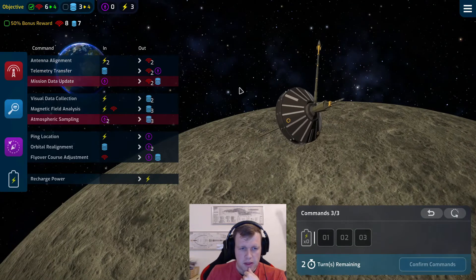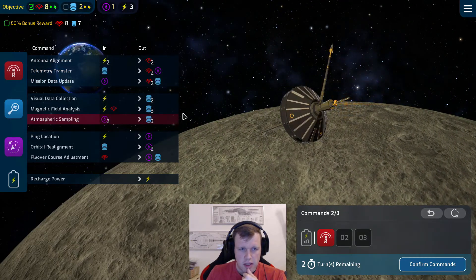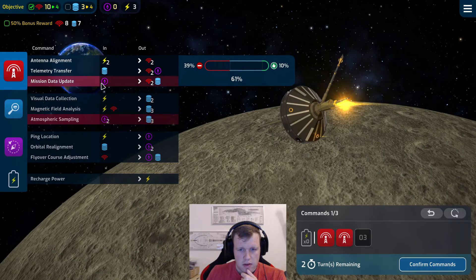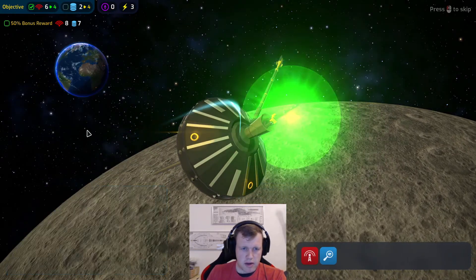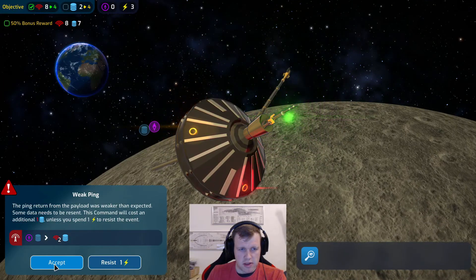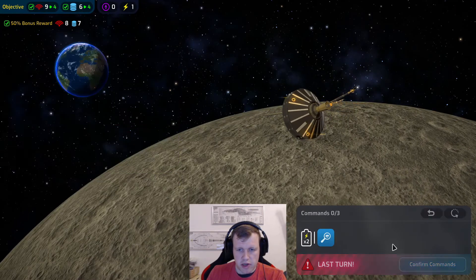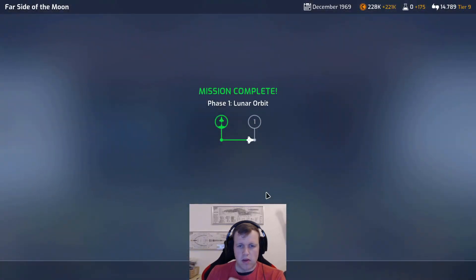We are at 6.3. If we do telemetry transfer we are at 8 for comms, and now we just need data like crazy. Yes, something like this - and next round we can recharge and do the magnetic field analysis one more time, at the cost of an additional data. I think we need the data. Magnetic field will give us 8.9 - double recharge, confirm. Lunar orbit done.